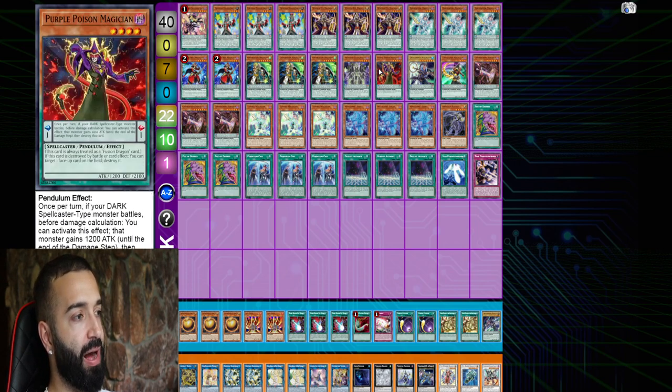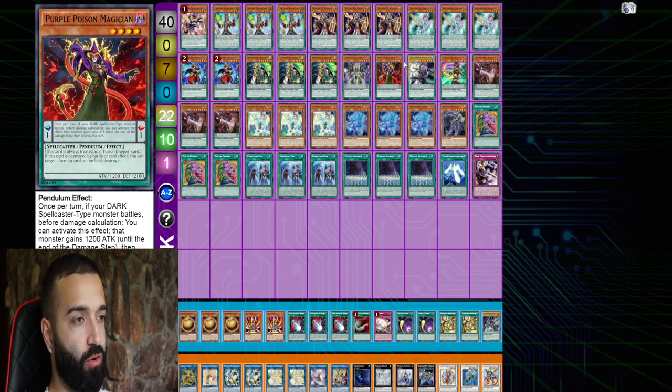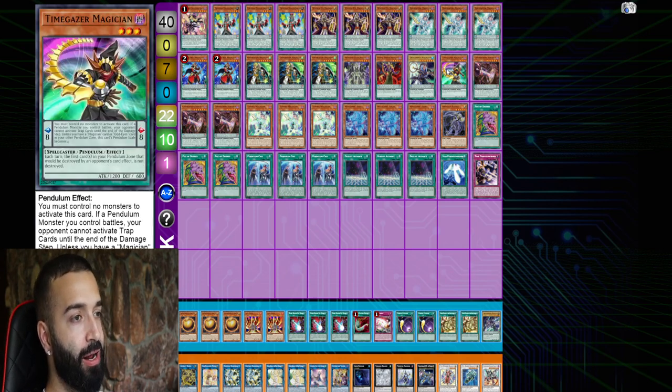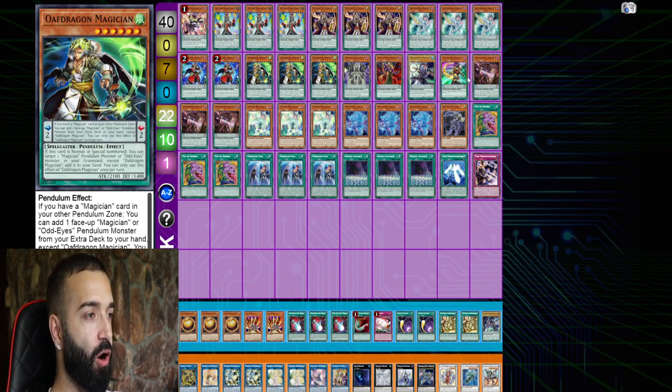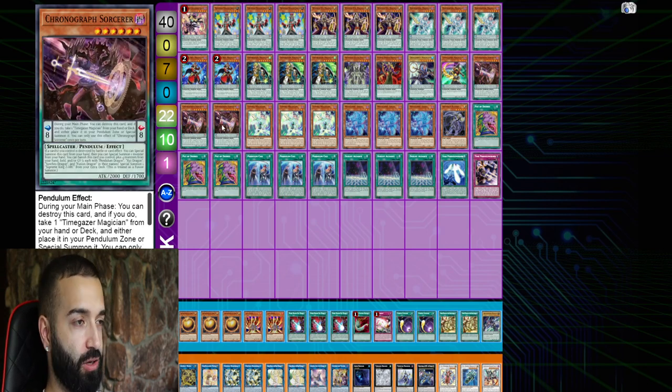You don't really need more than one Celestial, but it's still good. One Dragon Pit is mandatory — sometimes going second you want a high scale. Sign in one Dragon Pulse because against Prank-Kids, Dragon Pulse Magician destroys that deck. Time Gazer is actually surprisingly good in this deck — treat it as a high scale whenever you need it. Three Chronographs are insane — it counts as two extenders because once it extends you pendulum back Chronograph and Time Gazer.